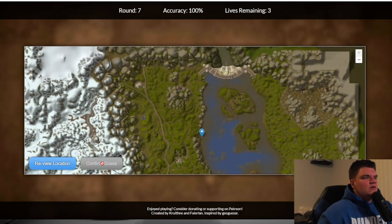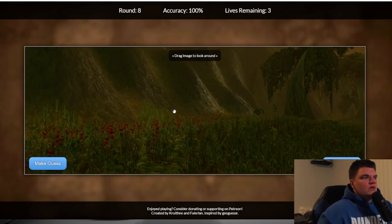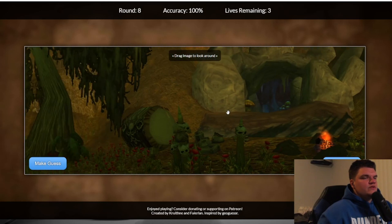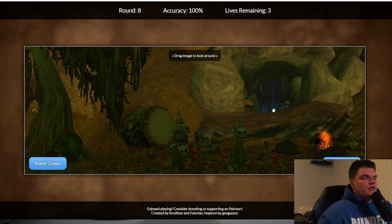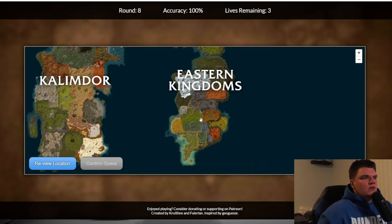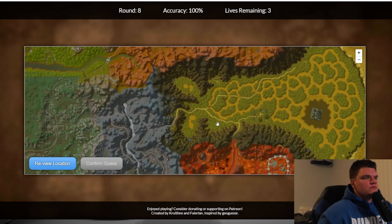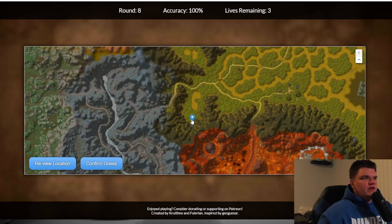This is Swamp of Sorrows, and the guy in here is chilling in the cave if you have the gem from Sunken Temple, so he's in the swamp. It should be this cave right here. Nice — dude, we're killing it right now guys, we're doing fantastic.